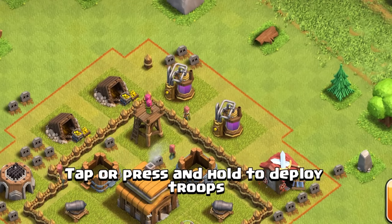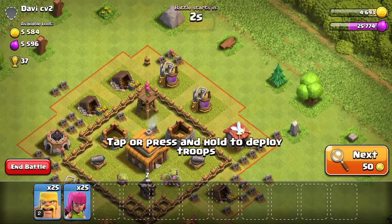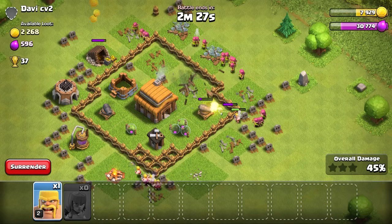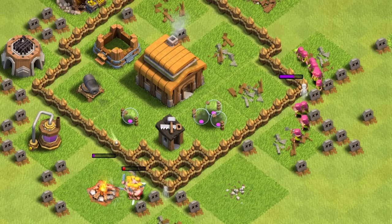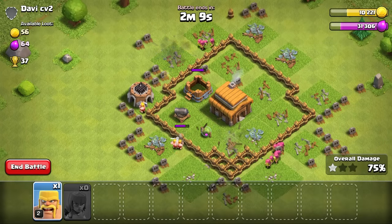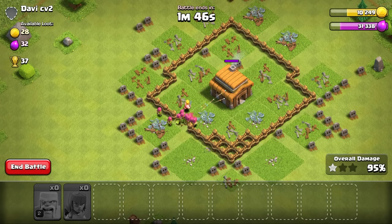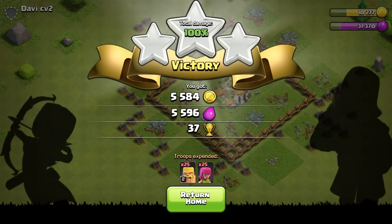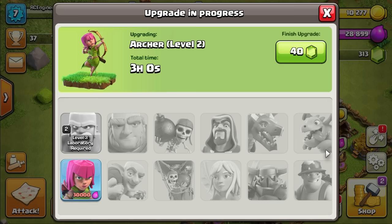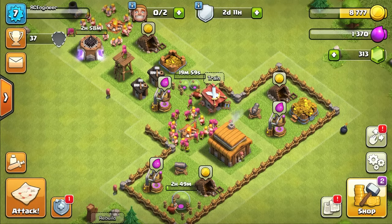Only 5,500 more elixir needed before I can research archers. I'll try versus mode — spending 50 coins to find bases with good resources. This one has the 5,000 I need. Taking out the cannons — only one cannon remaining, archers coming in, cannon gone, destroy the town hall — three stars! Got all that loot, which means we can now research the archer to make them even stronger. Ten grand and one builder left for upgrades. Archer research is now running.